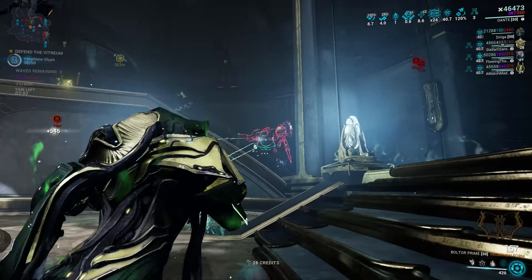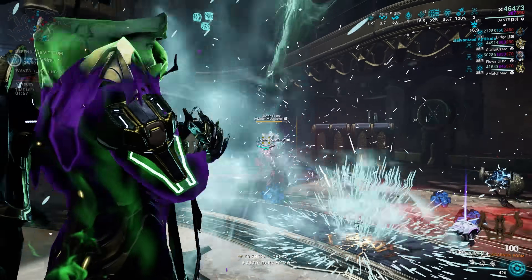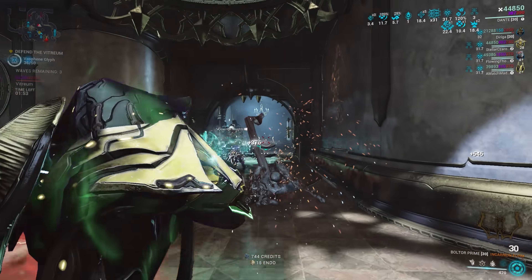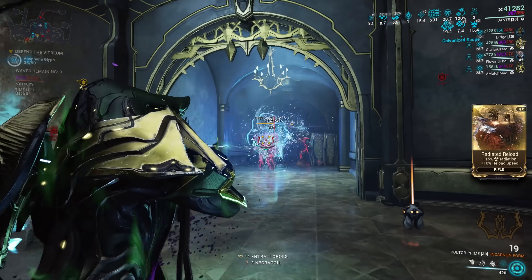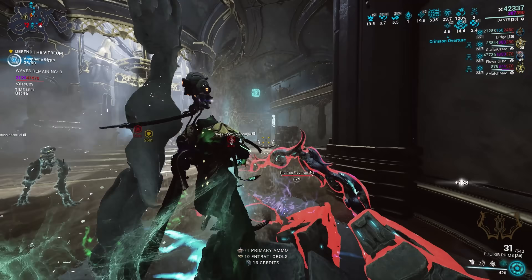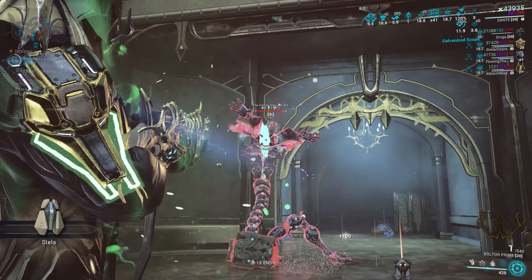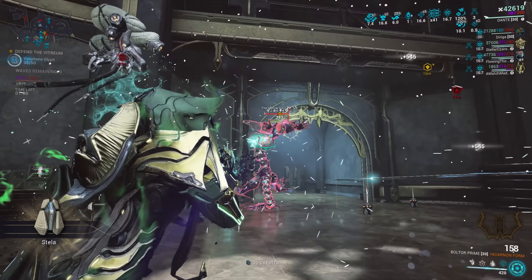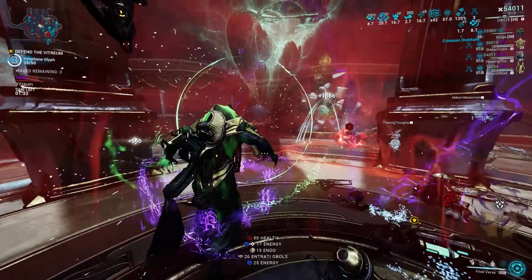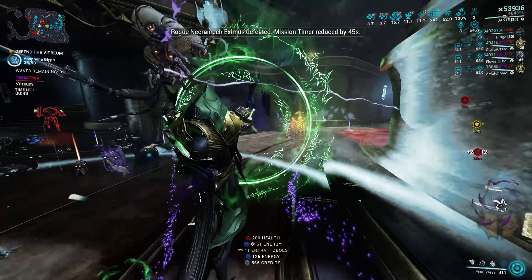And finally, for any mission deviation or risk variable that adds either more Eximus units or gives every unit Overguard, you'll probably want to move away from crowd-control reliant Warframes, or have an ally able to keep you alive. For all the other modifiers, their effects are either something to push through or something that can be relatively ignored. Throughout the missions, the biggest power boost you can have is a pre-made team. I've been running Deep Archimedia on stream live on Twitch with viewers. One week I paired my Dante for defense alongside a Nyx for crowd control.